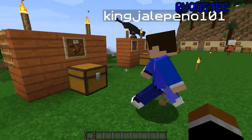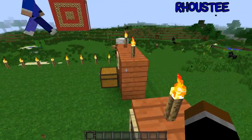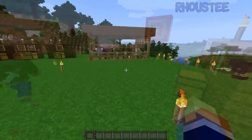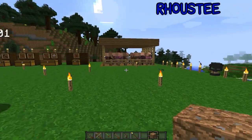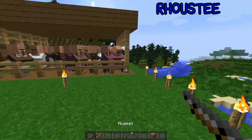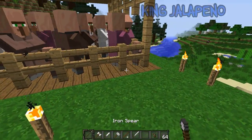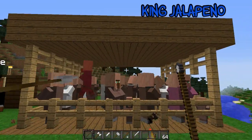Now we have the training dummy. You can hit it as many times as you want with any weapon and it won't get destroyed. It will only get destroyed by falling or by fire, or other things since it's made out of wood. So now we're going to be testing our melee weapons first.